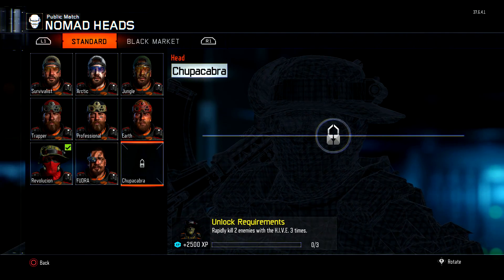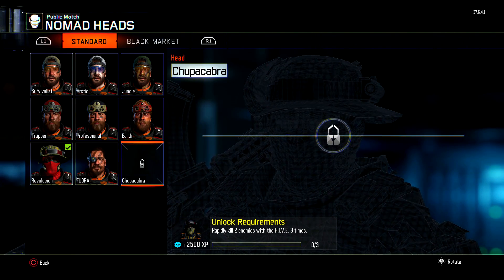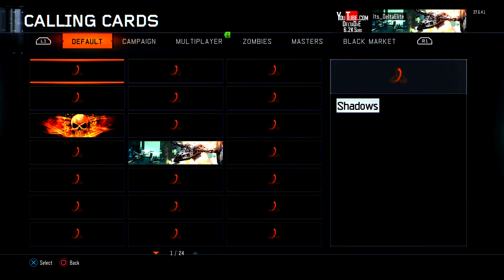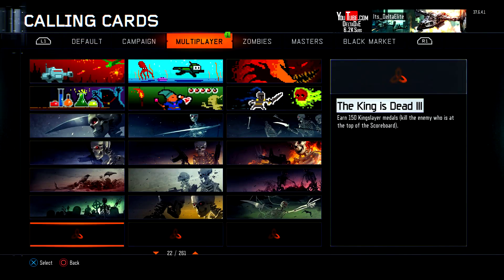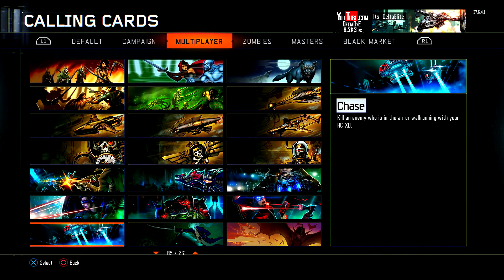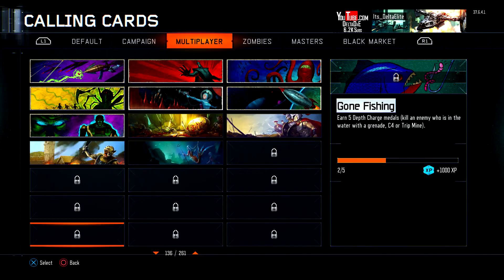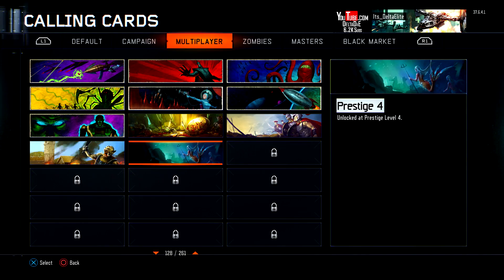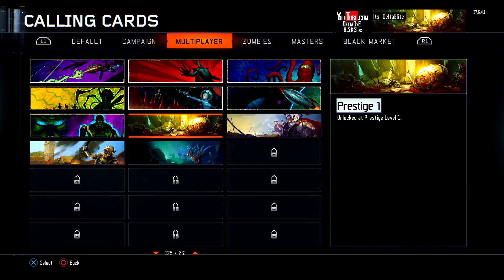They fixed the nomad glitch, and I want to check if they fixed the calling cards as well, because that's a big thing on people's minds right now. Let's take a look - oh yes they did! Awesome! Now you have your calling cards - there's prestige one, two, three and four. That's awesome!